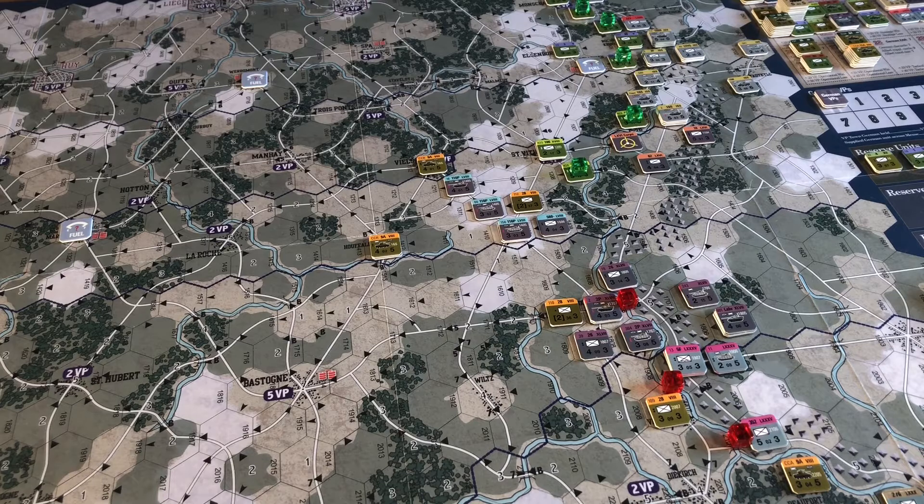End of day check: victory conditions don't kick in until the 20th. Discard my hand and draw pile - obviously if I still had cards I'd just discard them, and if I had cards in the draw pile they'd just get wasted. Return combat chips to the cup. Remove all dispersal and fuel markers - I think we had a couple of dispersed units but we managed to remove them. There are none on the board now.